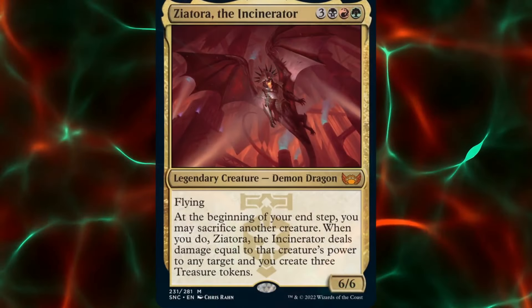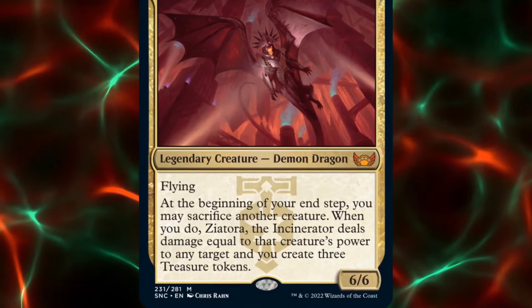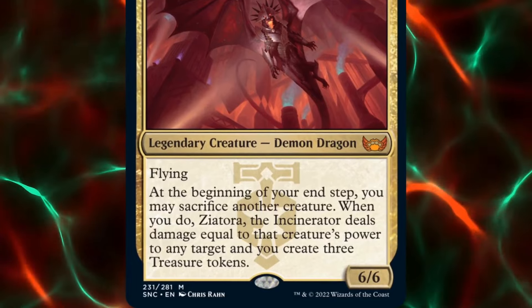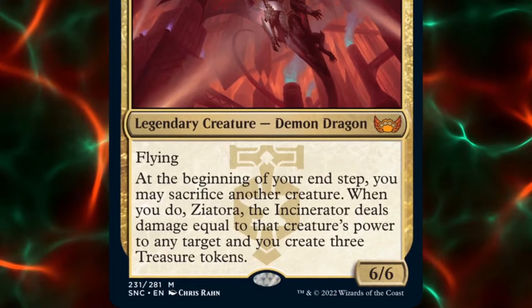Ziatora the Incinerator is a 6-mana 6/6 legendary demon dragon with flying. At the beginning of our instep, we may sacrifice another creature. When we do, Ziatora deals damage equal to that creature's power to any target and we create three treasure tokens.